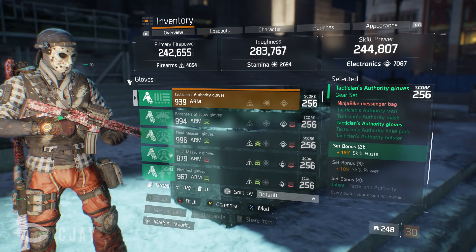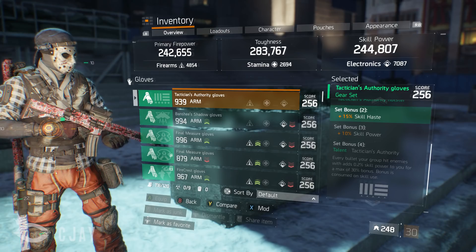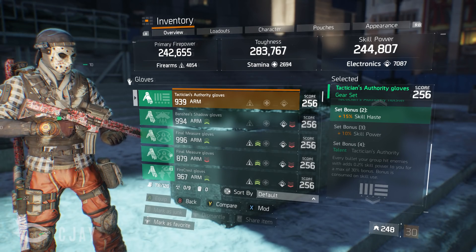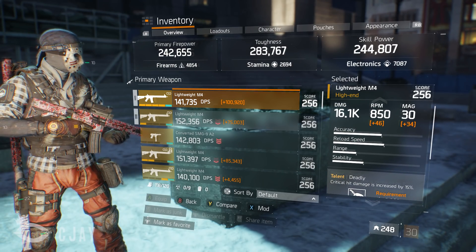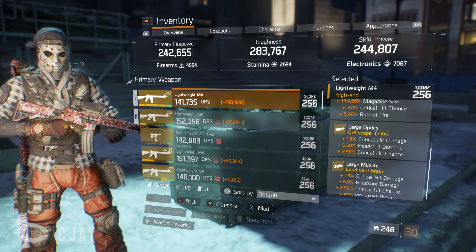The Tactician two-piece is obviously to hit the 50% skill haste cap. I run solo, so I need it — it lowers my cooldowns, which is good for just about any situation. Now let's get into the weapons. I'm running a Lightweight M4 with 16.1k base damage. It's got Deadly, Adept, Competent, and Responsive. All the mods are crit damage and crit chance mods.